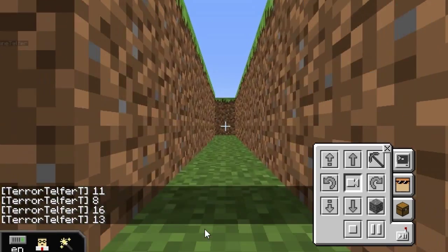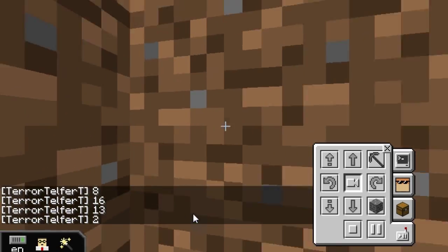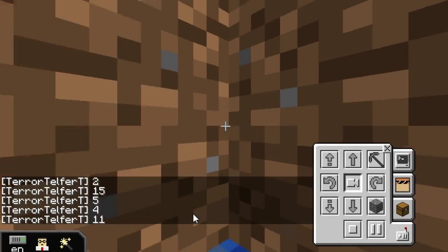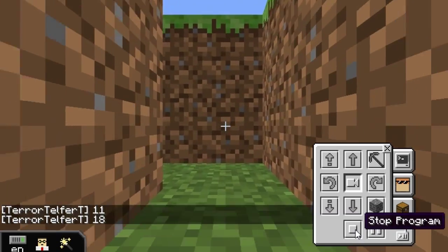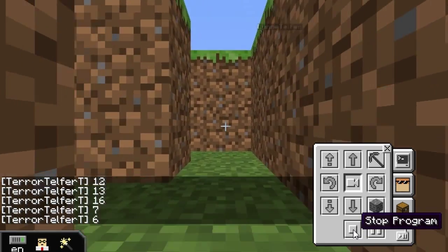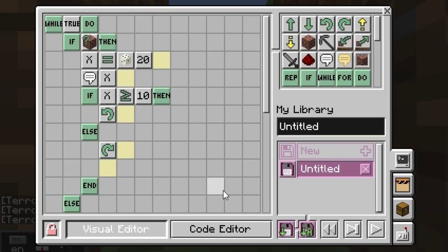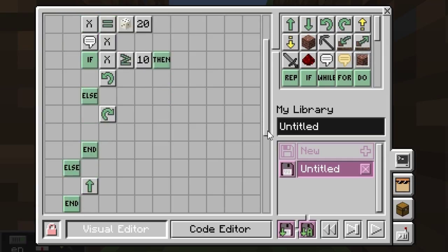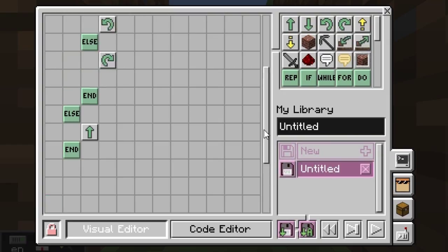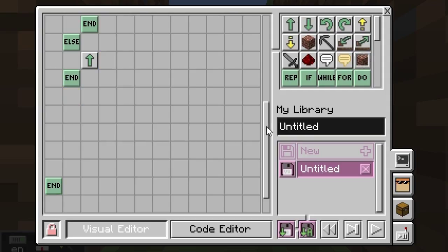We haven't programmed it to do anything when it finds a block like that yet. The random is definitely working — it won't act like a human, it goes randomly, but that's fine. I'm really happy with that. If the kids do this program we should be able to do a pretty good job. Now I'm writing this as one long program — you can actually turn it into modules and I'll probably rewrite it into modules, but right now I'm happy to have it as one program.